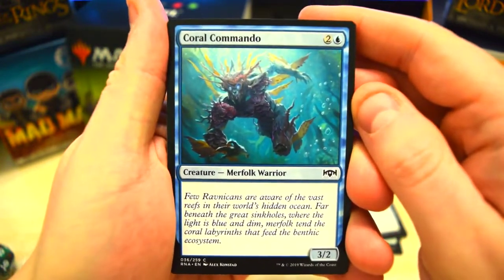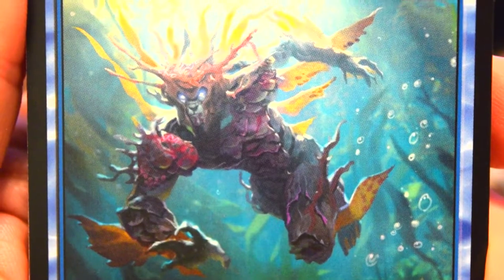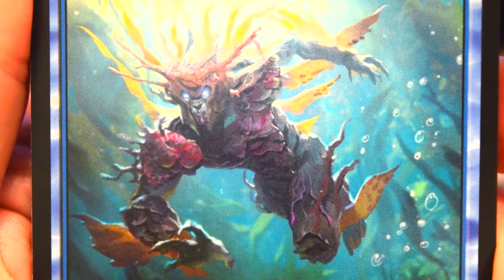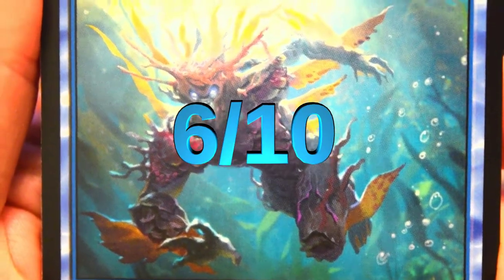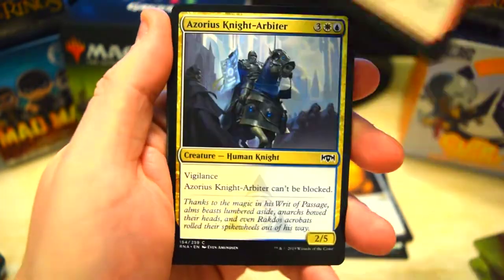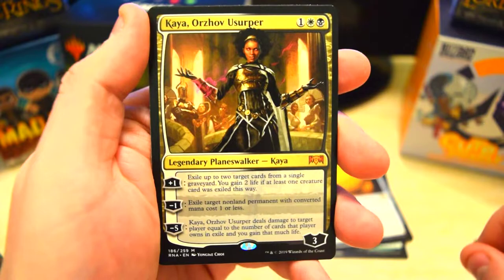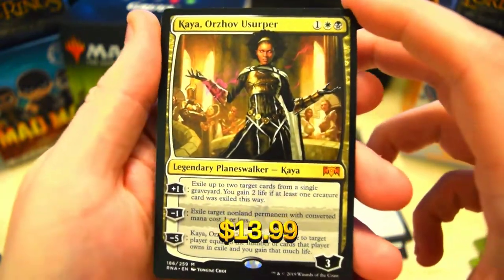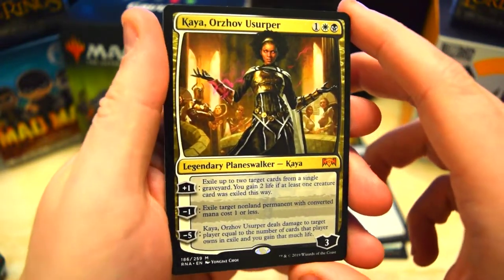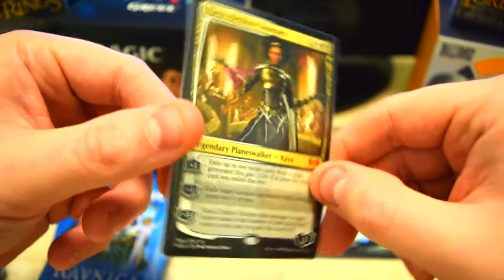Straight out of the gate we got the nice Coral Commando — a beefy 3/2 with just a bunch of flavor text, but let's give some credit to that artwork. That is some cool Merfolk artwork, some classic Merfolk artwork right there. Finally they're starting to look like Merfolk again — I'm going to give this one a 6 out of 10. Screaming Shield, Spirit of Spires, Regenesis, and we got Kaya, Orzhov Usurper — a nice-looking Planeswalker Mythic. That is a great pull right there. I know she's worth a couple bucks and that is great. Get some protection on this card for sure, throw it in a little sleeve.